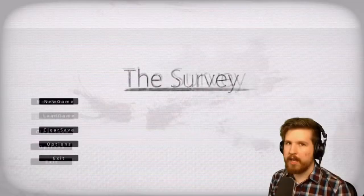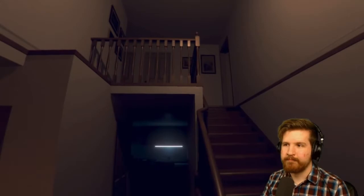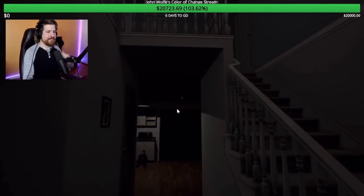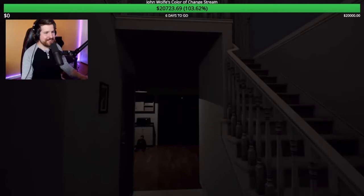Hey guys, it's John. This is a game called The Survey — it's a horror game on Steam. We're going to play it. Oh, it's this house. I swear I didn't know. It's HQ Residential House. For those that don't know, HQ Residential House is a notorious asset. I made an entire video about how it's used in so many indie games, often unchanged — like the plant right here and everything.